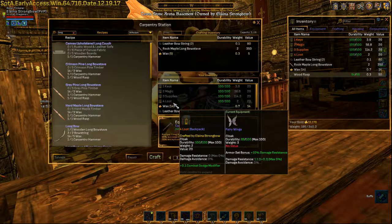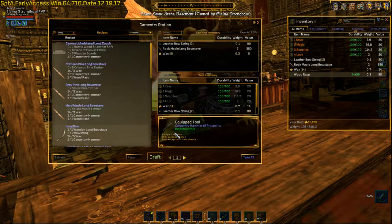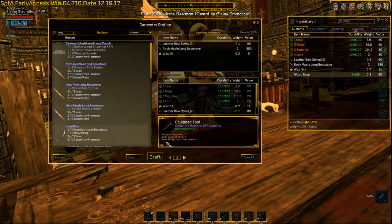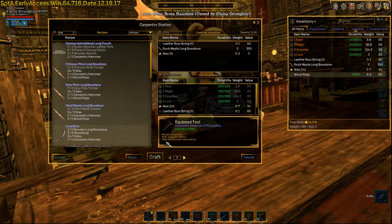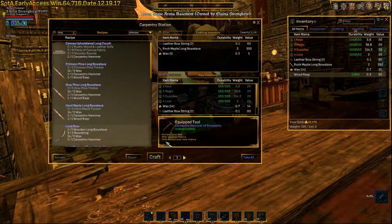You want to do one at a time. If you do it in bulk, you have no chance to get an exceptional item. Right now, if you look at this, I have a 95% chance to succeed and a 26% chance for an exceptional item. A plus one item will give you extra durability, which you're going to need to do some magic working or enchanting on it. So we're going to do one at a time.